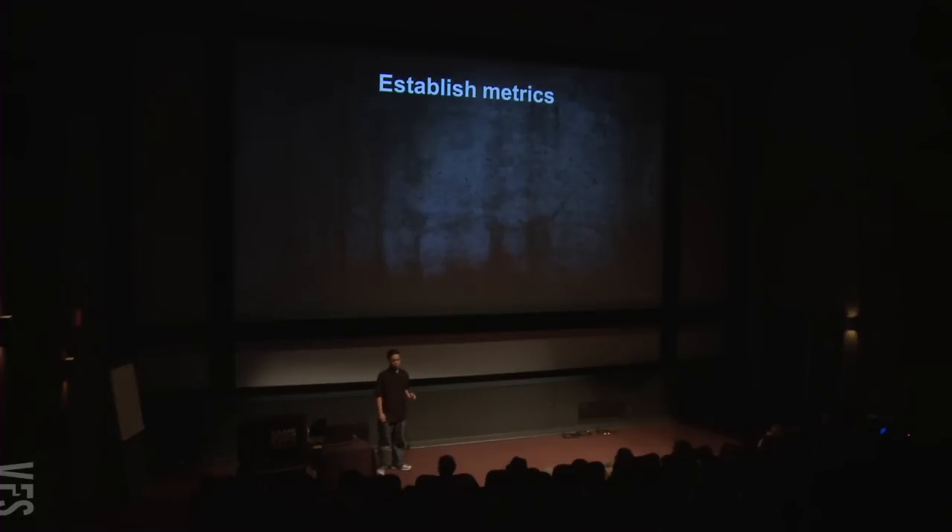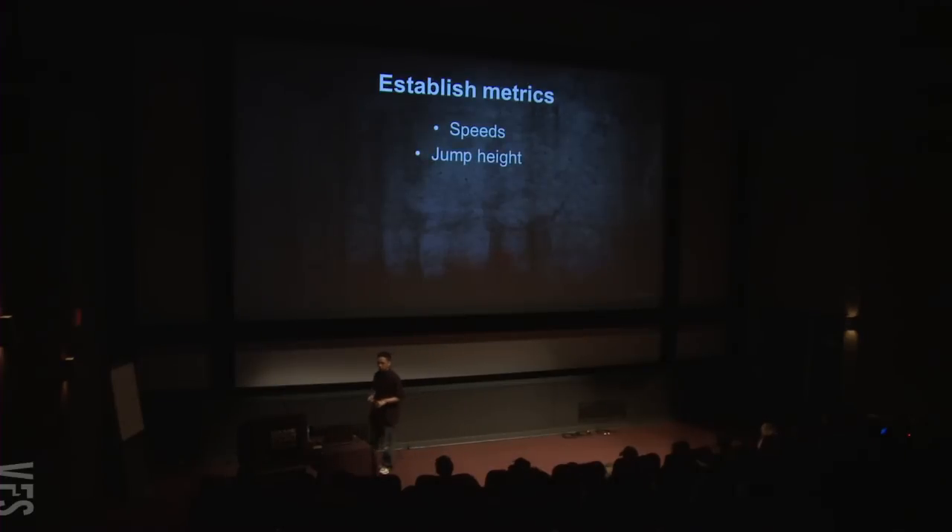Now let's start establishing the metrics. The first and most important thing is maximum speed — how fast can the player go from point A to point B? This starts to dictate how big your world or levels are going to be, which informs the artists of how they need to build the game and tells programmers how big the world is so they can figure out memory allocation, how much to render, and how much to stream as the player moves. You also want to establish jump height — this dictates where the player can or cannot go.